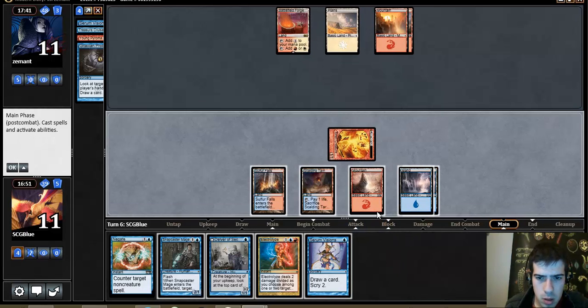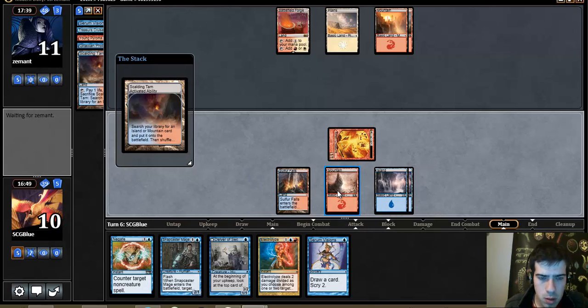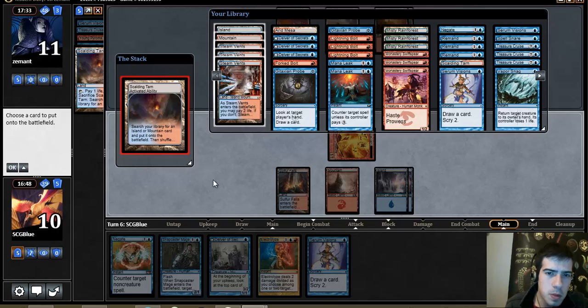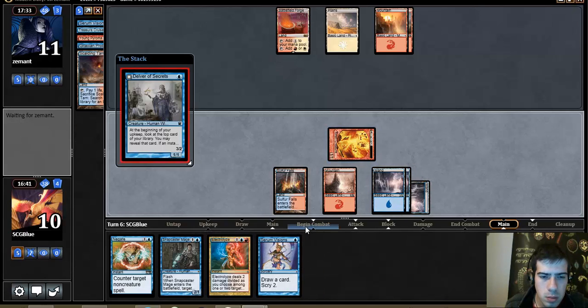Get an Island — it basically balances out to 3-2 on blue-red, because we just tap our Islands for blue and this for red. But I'm going to be doing a lot more manipulation of my blue mana. I missed sequence this a little bit, but not too concerned.